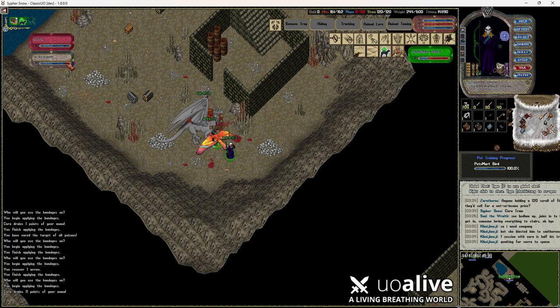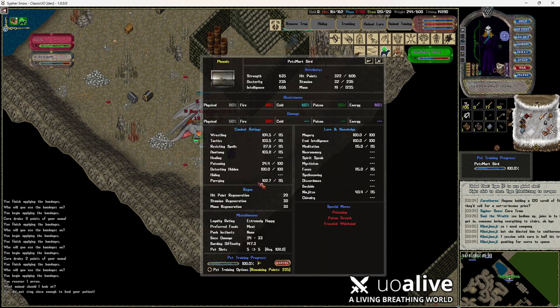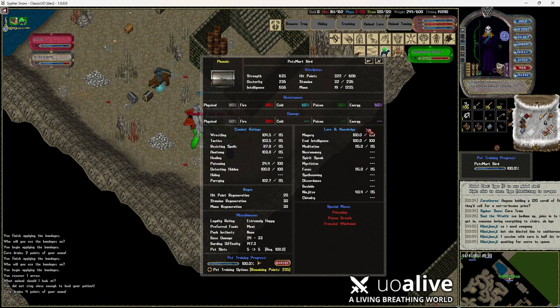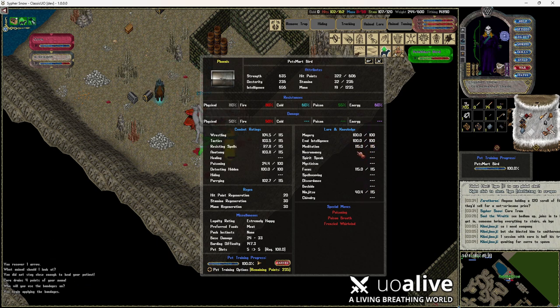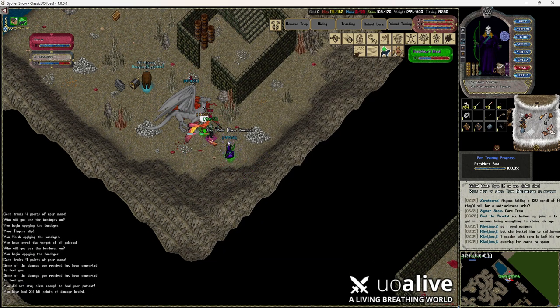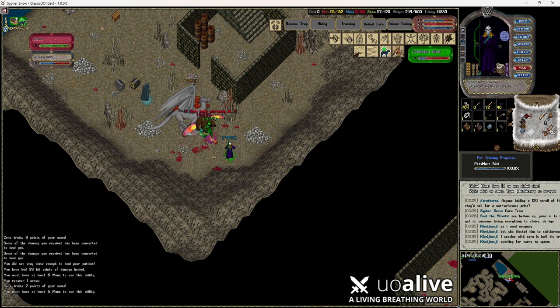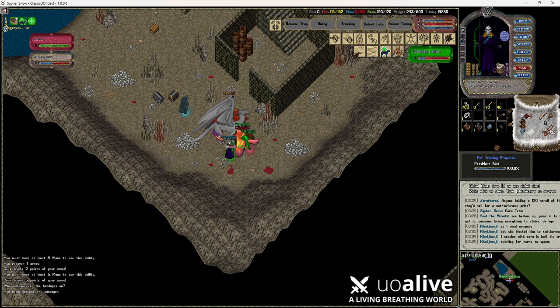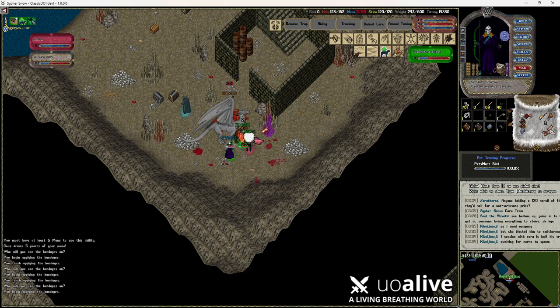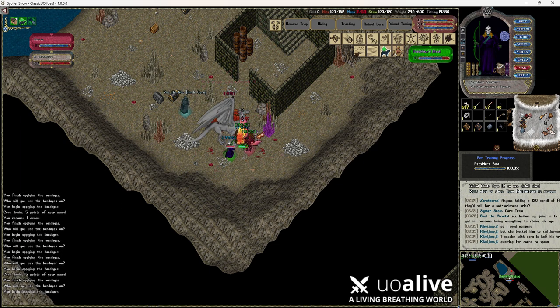What we'll do is just sit here on Cora for a bit, then we'll look back at our pet. We're already at 102 here, 104 here, so by the time Cora is probably dead — 115 meditation and focus already, so it's extremely fast. You can do that other ways as well; I just prefer to use Cora because she's got so much HP that by the time the fight is over, typically your pet is all the way skilled up or at least well on the way very quickly.